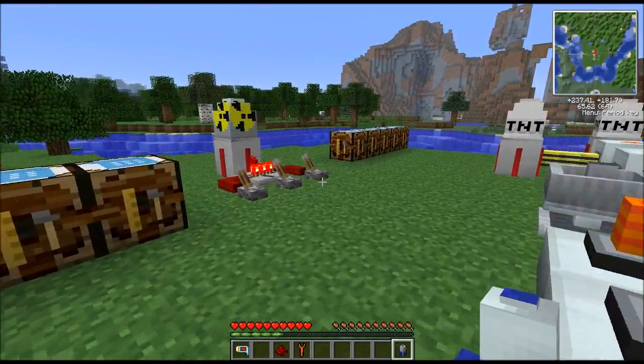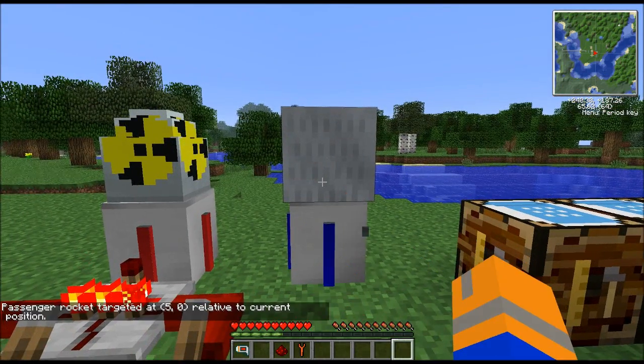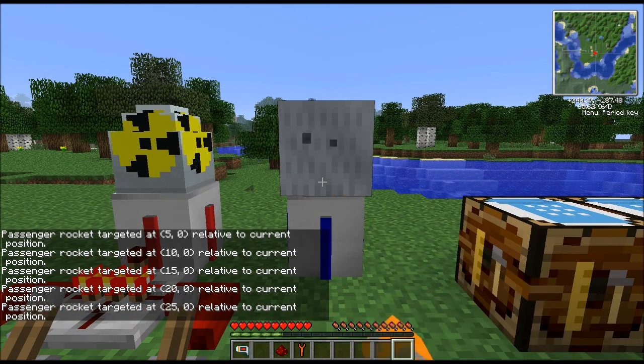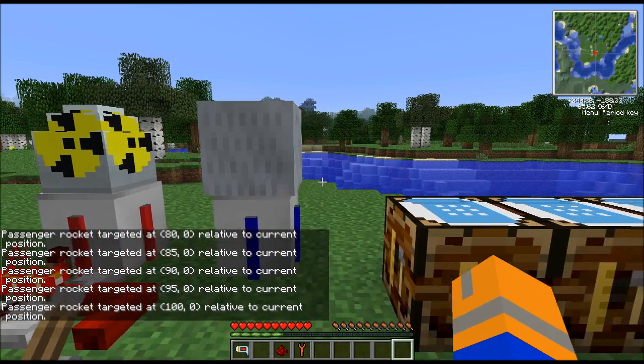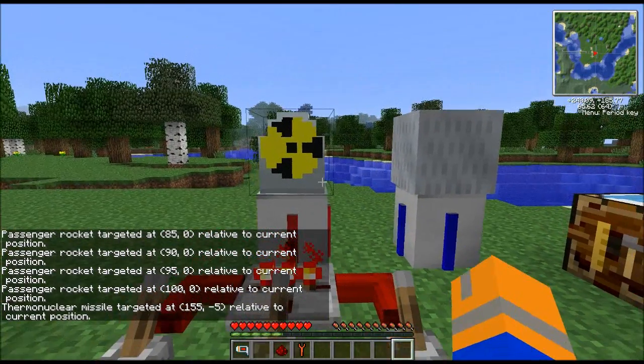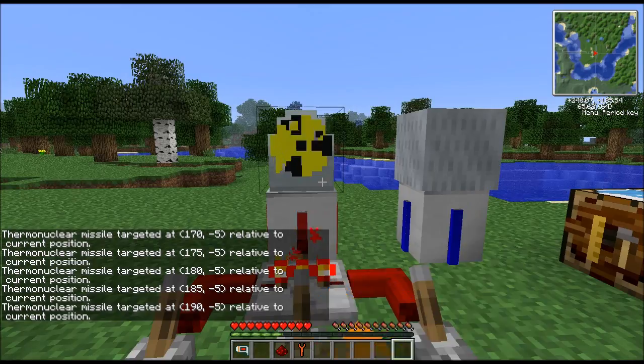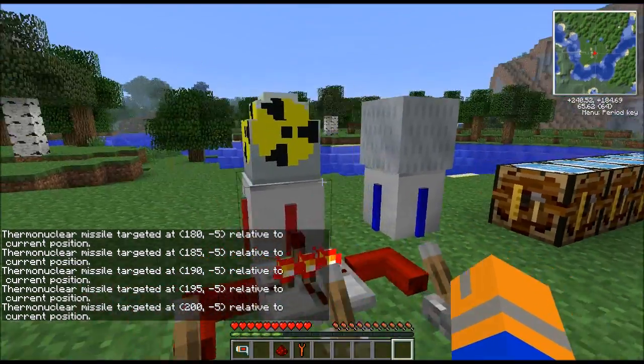I can put this rocket on the ground anywhere, and if I left-click on it, I can tell it exactly where I want it to go. For instance, we're going to want to go about 100 blocks in this direction in order to see what happens to the nuclear rocket, which is currently set to go — we'll send him out to 200, just to be safe.